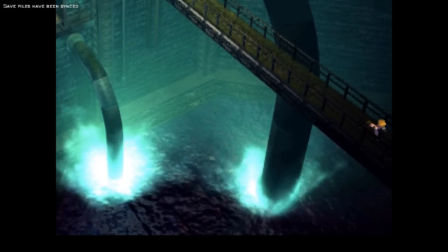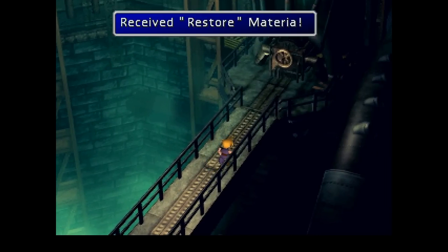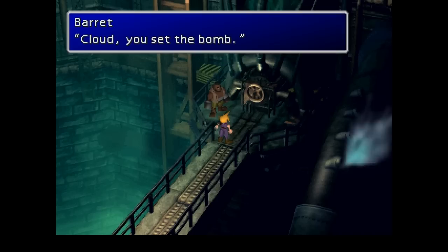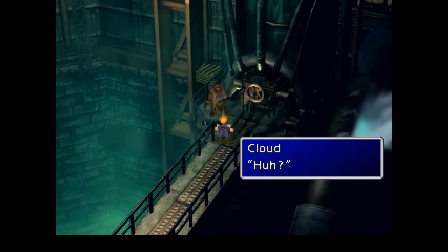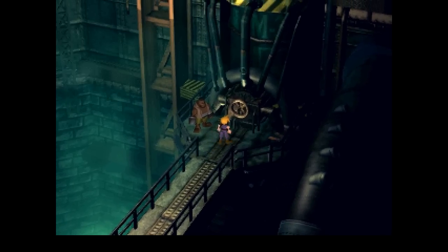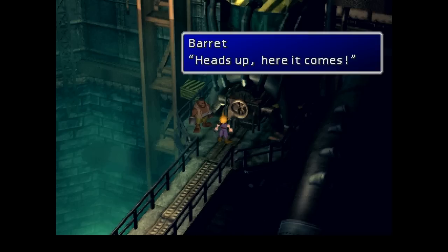Hold that run button down. And this is where we're going to be planting our bombs. And there, as I mentioned, is our first materia - the restore materia - which will allow us to cure our allies. Barrett's leaving it up to us to do the bomb. In the original English version of this game there were a lot of translation problems as it came over from Japanese, but I believe they were fixed when the PC version was originally released back in 1998. There were some terrible spelling mistakes in the dialogue before.